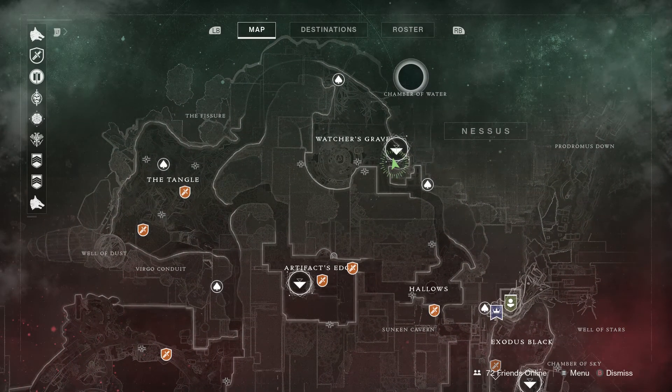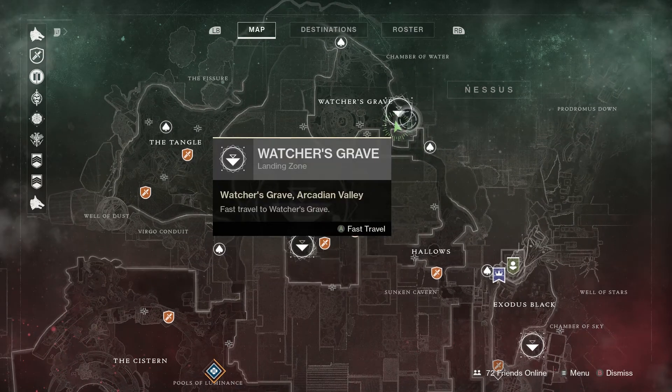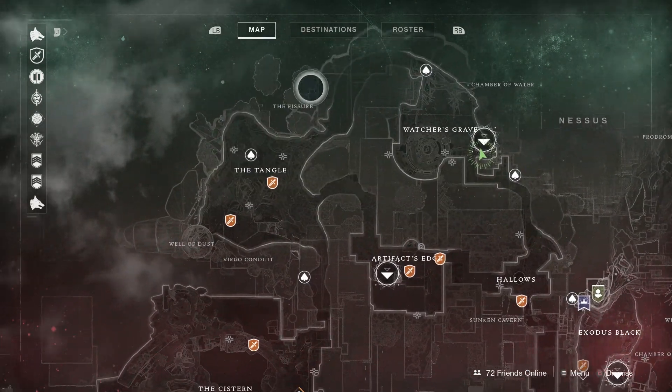I'm going to try to do this in two fast travels and see how it works out. The first one we will get here. Both times we'll be at Watcher's Grave. We'll get this one here and then we'll get this one here. This one will take us a minute to get, then I'll fast travel back and we'll just work our way around.